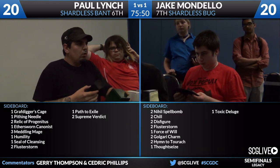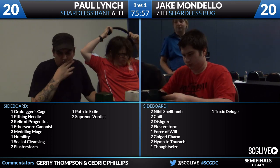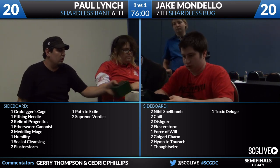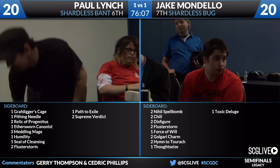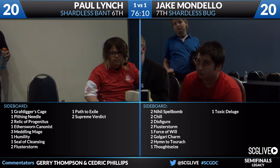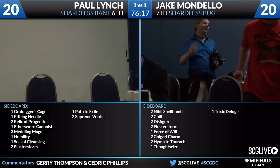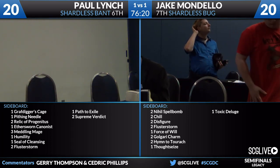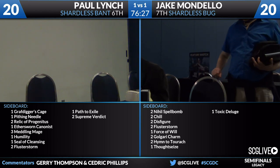We're going to take a look at the sideboards between these two players. Mondello is going to be on the play. We saw a Nihil Spellbomb — two Nihil Spellbombs, two Chills, two Disfigure, two Flusterstorm, a fourth copy of Force of Will, two Golgari Charm, two Hymn to Turok, a Thoughtseize, and a Toxic Deluge. Golgari Charm is great against the Enchantments. Disfigure and Toxic Deluge fight Stoneforge Mystic and the Thopters. It's got a lot of options, and I definitely know this game's going to go a bit longer. Both players step up and take a break.